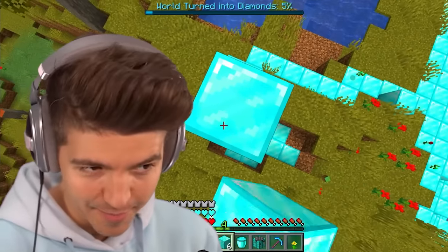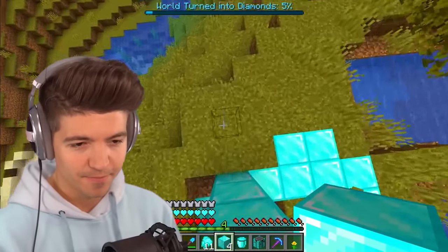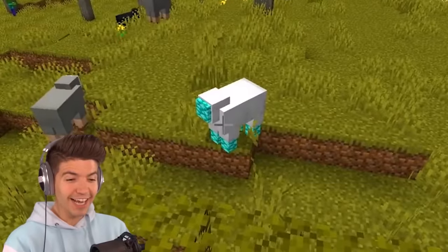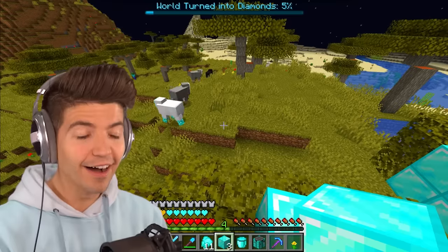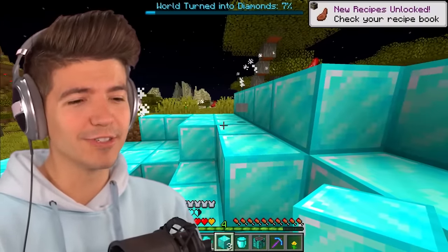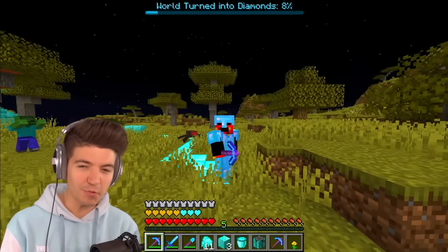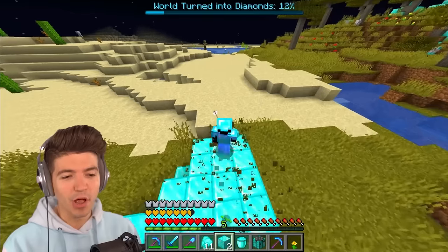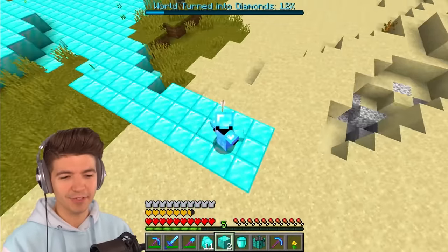I don't know if this is gonna work, but if I take fall damage, do I explode? Yes we do! Oh my god. I made a diamond sheep. Just from that diamond heart ability we went from three percent to nine percent — blocks are now turning into diamonds in a three by three area.